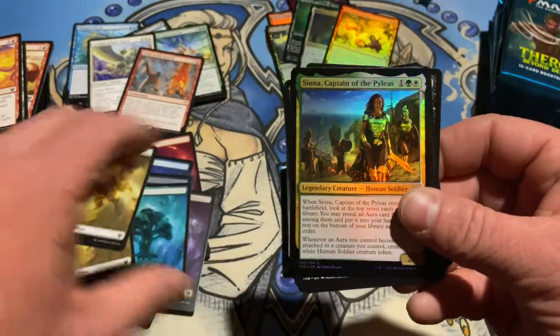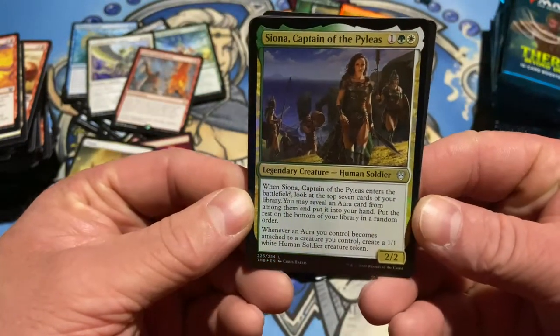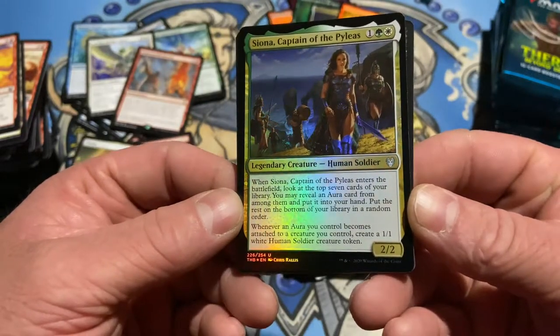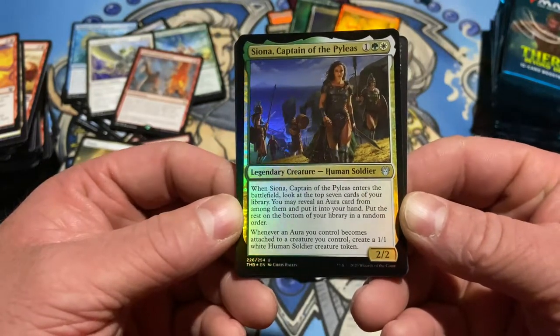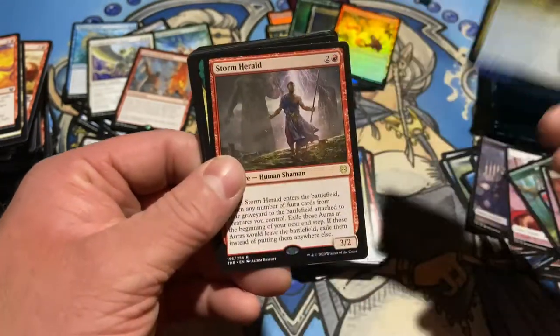Another foil — foil uncommon. Siona, Captain of the Pyleas — when she enters the battlefield, look at the top seven cards of your library. You may reveal an aura card from among them and put it into your hand, put the rest on the bottom in random order. When an aura you control becomes attached to a creature you control, make a 1-1 white Human Soldier creature token. Seems strong.